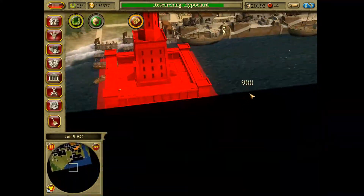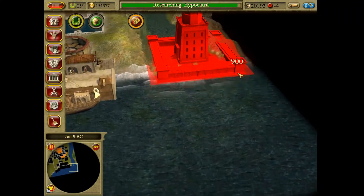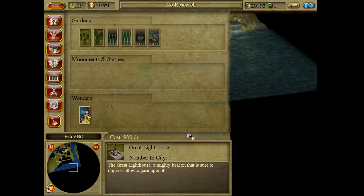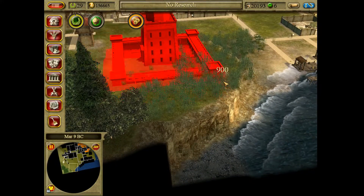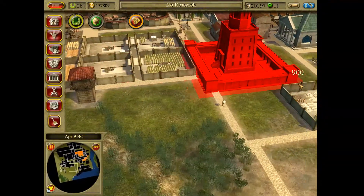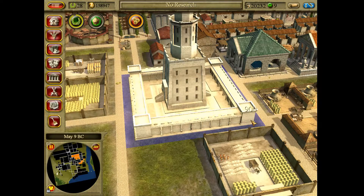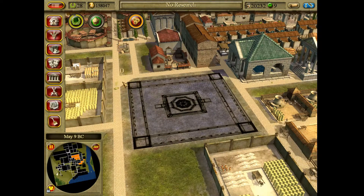We can build the Great Lighthouse! We're definitely building this. Where does it have to go — on land or on water? It says 'mighty beacon.' Does it have to go on land? It goes on land! Okay, I guess it's going to go right there, because that's about the best I can do.